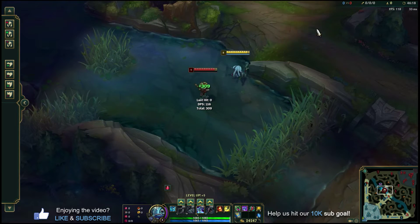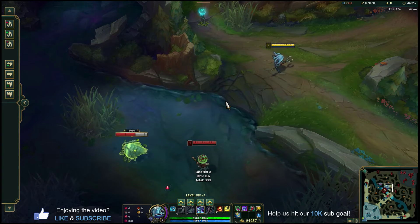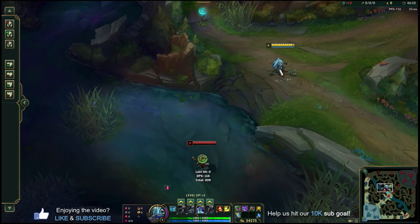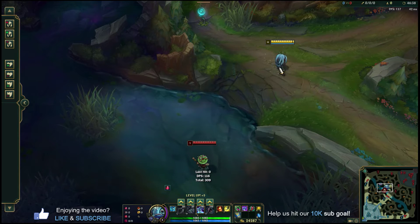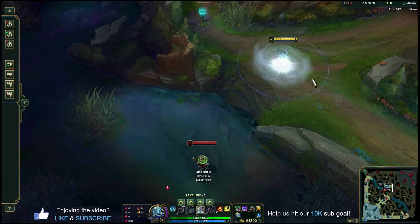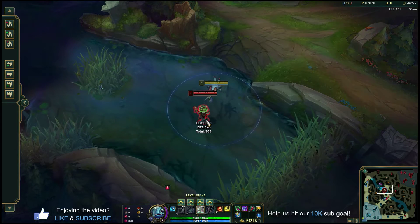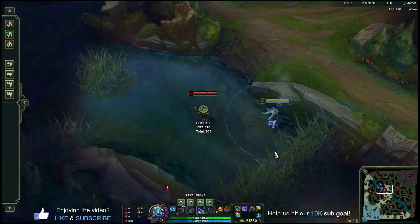Always use quick cast with Fizz. The direction your mouse is pointing when you press E is where Fizz jumps up onto his trident — hover directly over Fizz to jump straight up, point up-left to jump up-left, down-right to jump down-right. If you're far from a champion and won't reach them with the damage circle, point your cursor towards them to cover the distance. You can also jump over walls on the first part of E.